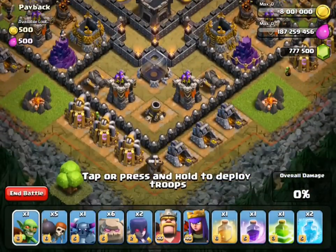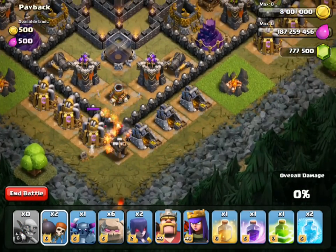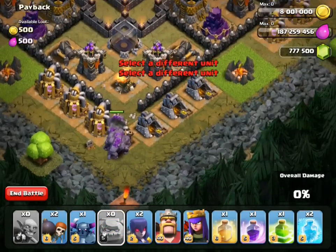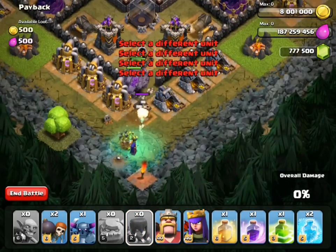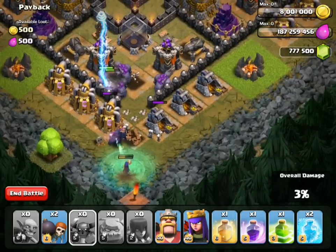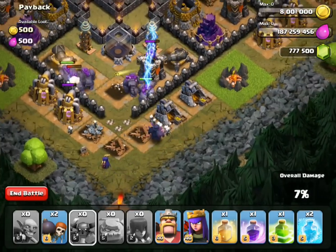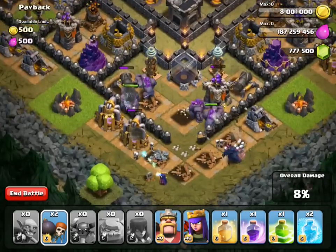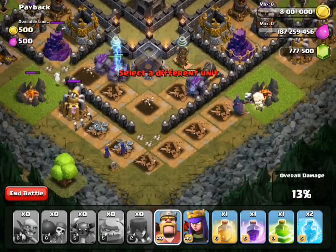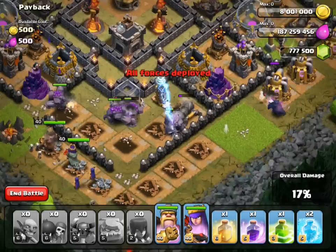For this strategy, we're going to use the goblin as bait to trigger the traps, then blow everything up at the same time — perfect, it worked! Awesome strategy. Now we can send our troops in without them soaking too much damage at the start. I'll send in the PEKKA to do some damage on the sides and then cut into the middle. At the same time I'll send two wall breakers to blow up that part of the wall, then send in the archer queen — she's going on the side though, not the middle.